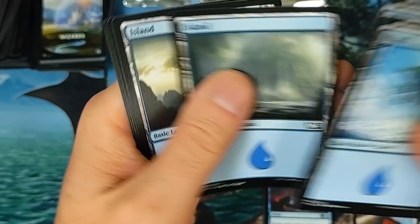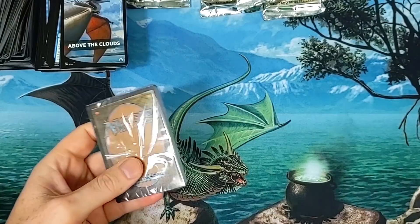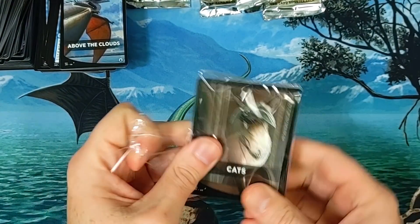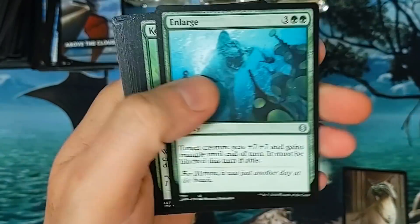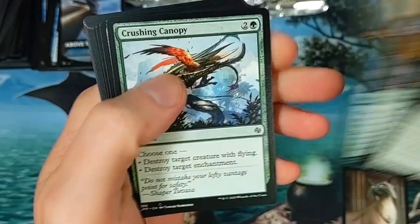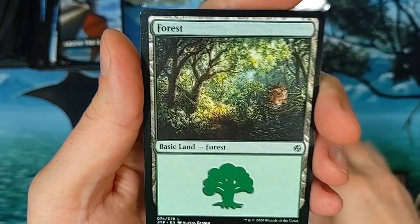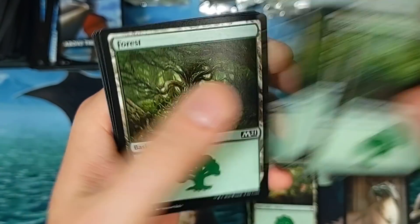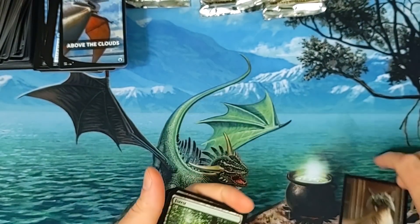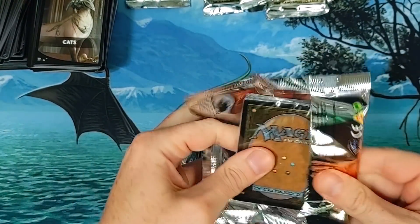I guess Blue just didn't have much value in this, so they just decided to pump it up. And maybe when I open the other box we'll get something really juicy — maybe an error card. Got a Feline Sovereign — cool, Enlarging. Thriving Grove, Feral Prowler — beautiful. That forest right there is 82 cents. Moving to the back — kitties go up, Joey goes down. These last six packs, we're gonna have some good luck.